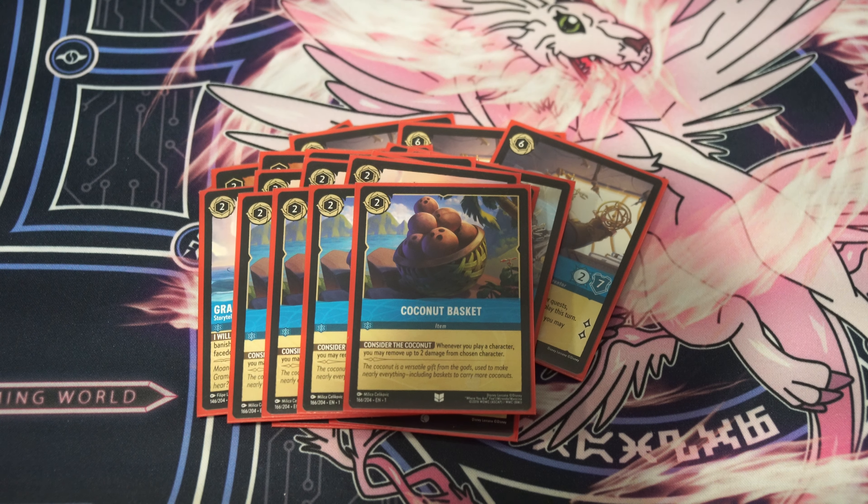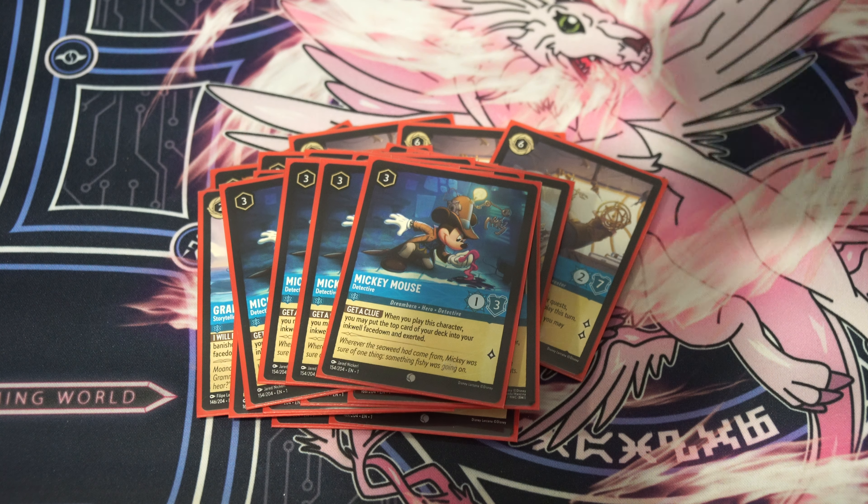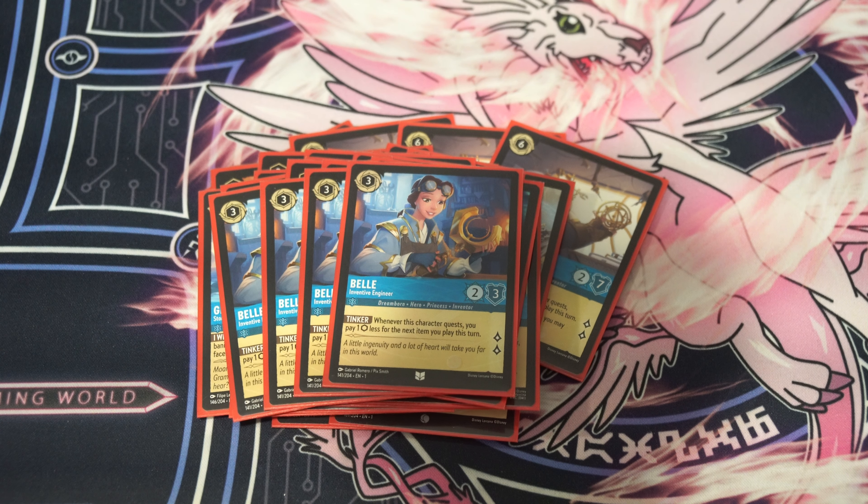Then we're on 4 copies of Coconut Basket. Coconut Basket is not a 1-per-turn item — it's a 2-cost that says when you play a character, you heal 2 damage. It's the reason I don't really need the Golden Flower. If you play 2 characters a turn it heals 4 damage, and if you have multiple baskets they stack, so that's pretty powerful. Then we're playing 4 copies of Mickey Mouse Detective. Mickey Mouse Detective is a card that costs 3 to play — it's a 1/3 that quests for 1. And when you play it, you put the top card of your deck into your inkwell face down. That's all it's used for — it's just ramp, which is good.